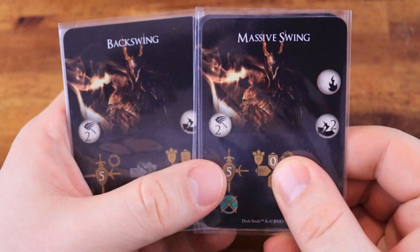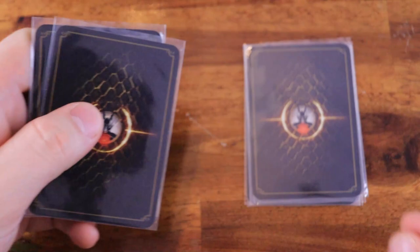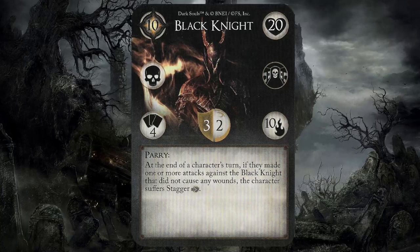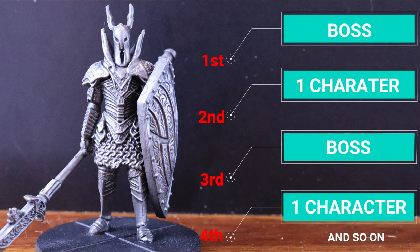Now set up the boss behavior deck. Separate the standard behavior cards from the heat-up behavior cards. Take a number of random standard behavior cards equal to the number stated on the boss stats card — the Black Knight behavior deck is composed of four cards. Shuffle the behavior deck and place it face down next to the board. The boss data card includes the same information as enemy data cards, plus unique characteristics: threat level, block value, resist value, and starting health all function the same way. Each boss has a special ability — for the Black Knight, at the end of a character's turn, if they made one or more attacks that did not cause any wounds, the character suffers the staggered status condition.